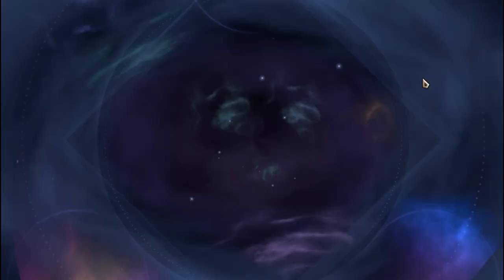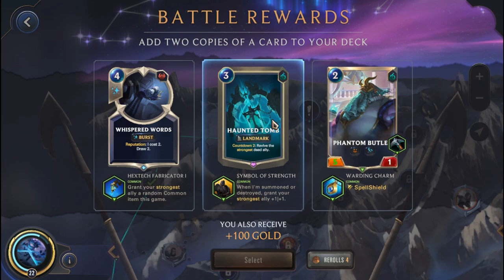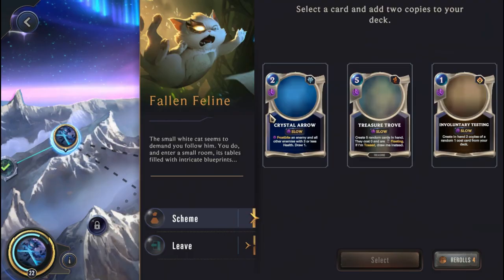That battle was really sloppy — I wasn't really sure about too many things going on, everything was moving so fast. But the good thing is we get the win, and that's the more important part. We get a Phantom Butler here with a Spell Shield — I think we're going to pick this up. Let's head to the Fallen Feline.